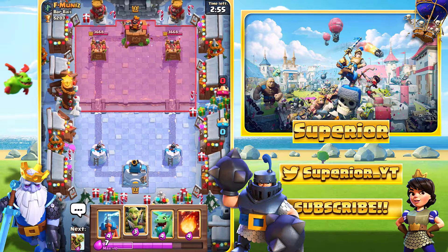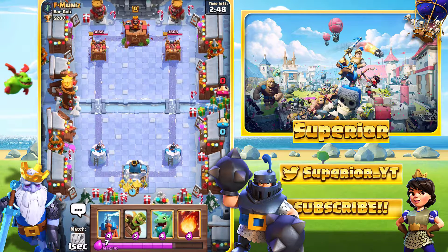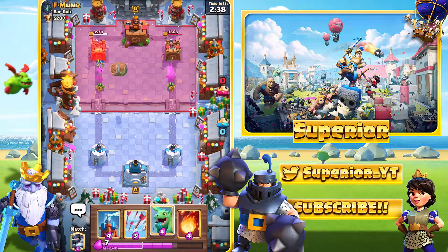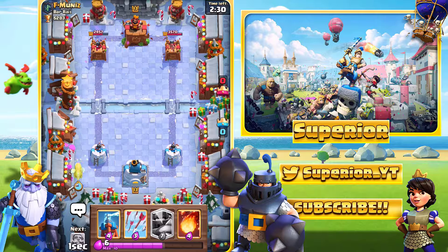Alright guys, here we go, game number one. Let's see if we can win. We are against this individual right here. We'll just go goblin gang at the back — if you've seen my videos before, I just deploy right away because there's no point sitting around for 20 minutes when nothing's going to happen. We'll go in with the goblin barrel on the left hand side. I do expect a spell. We'll go baby dragon at the back right now.